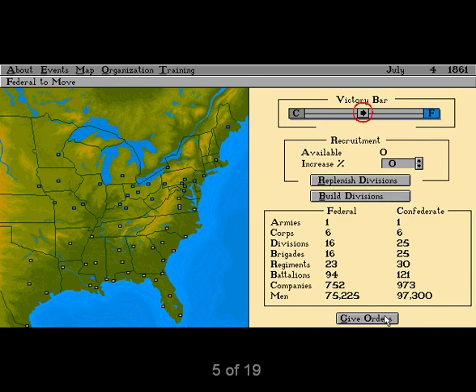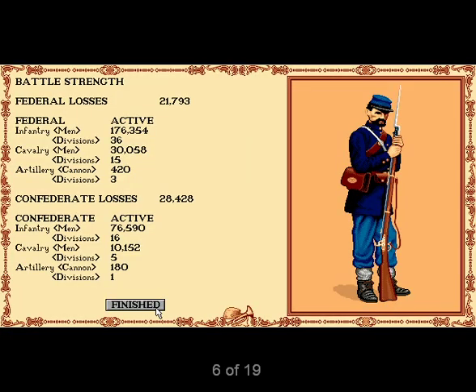You move the bar by winning battles and taking cities. Another good indicator of how well you are doing is the stats screen, accessed through the main menu. This screen shows losses for both sides by unit type. You have until April 1865 to crush your opponent. If no one wins by then, the side with the advantage is awarded a technical victory.